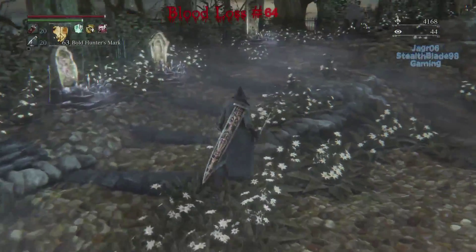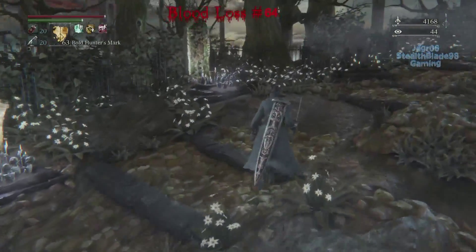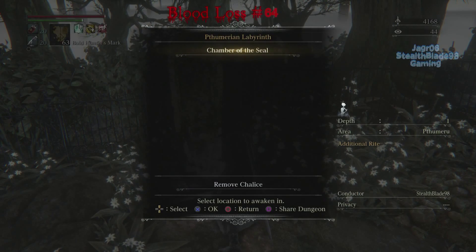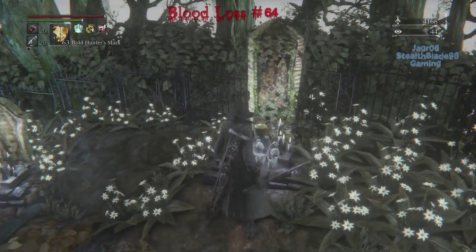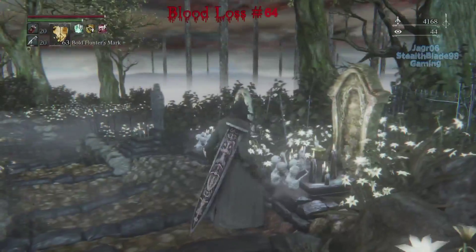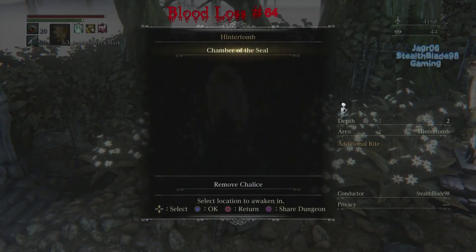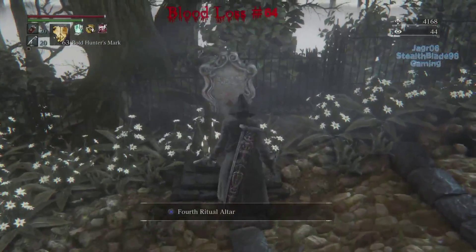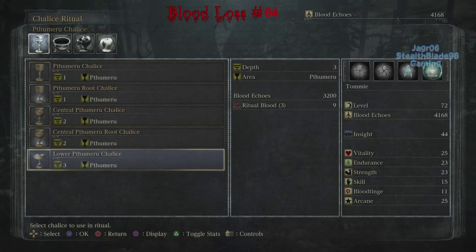Anyway, because all those other chalices are optional, I decided I want to try an optional dungeon for right now. I need to set this up. This is the root chalice — or rather the lower one. I need this for the optional bosses. The third one is actually where the difficulty really spikes up, so that'll be interesting. I don't have enough materials — I need nine of these. I have 14 total, so after using this I'll only have five.